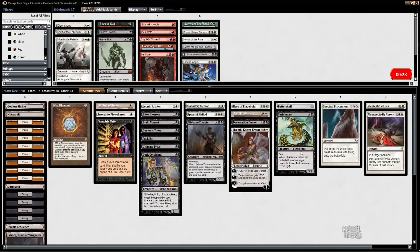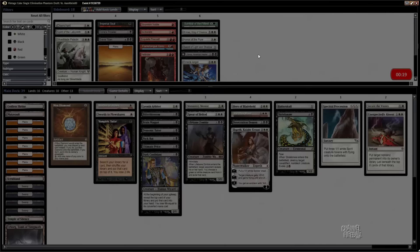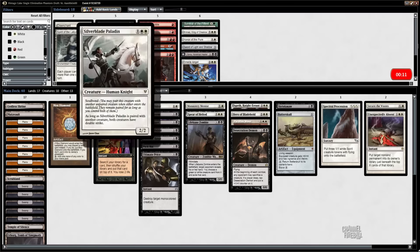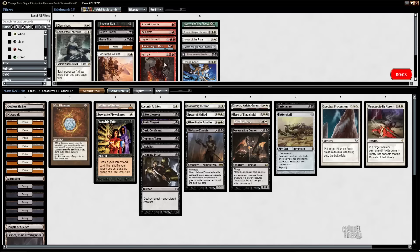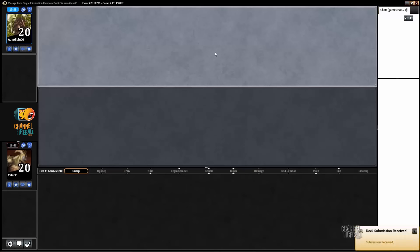I actually like Silverblade Paladin in this matchup because it seems to be about racing, and first strike is another way of turning off JIT. I don't know what I'd cut though — maybe Secure the Wastes. Yeah, I like that. Submit with a casual two seconds left on the clock, as you do.